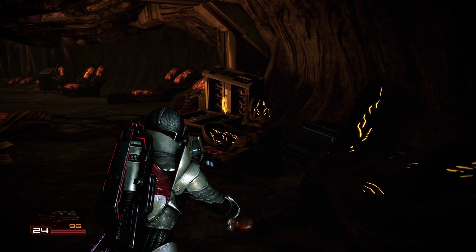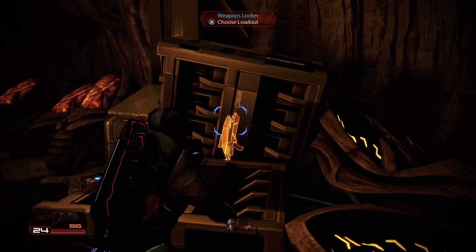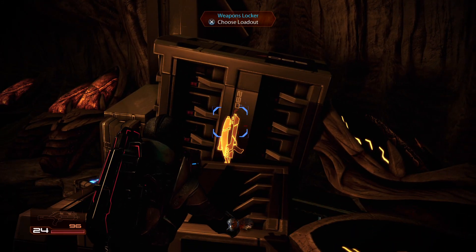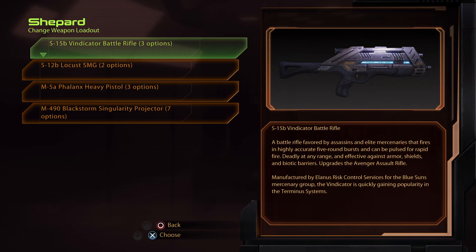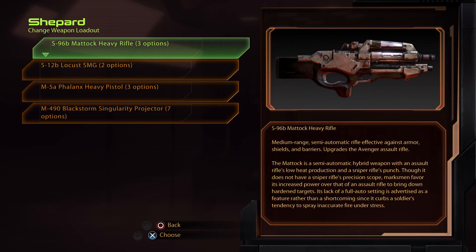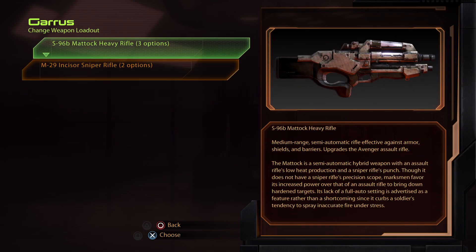Here's the mistake I made. You can still swap out your weapons while on the Collector's ship — I never knew this. Why is there a weapon locker on the enemy's ship? Anyways, you can go back and put the Metak on, to get rid of that rifle, the Vindicator.